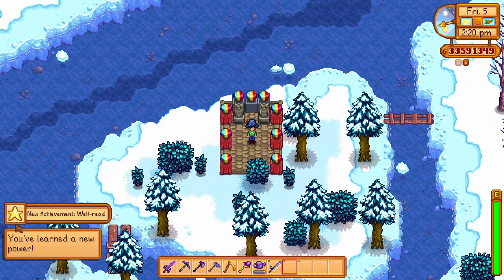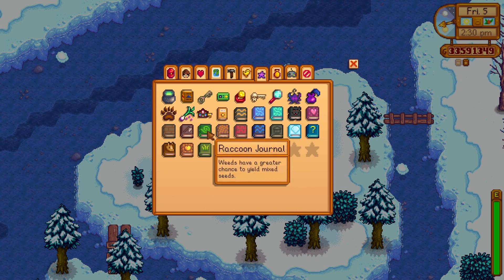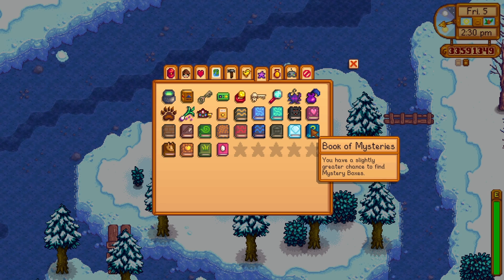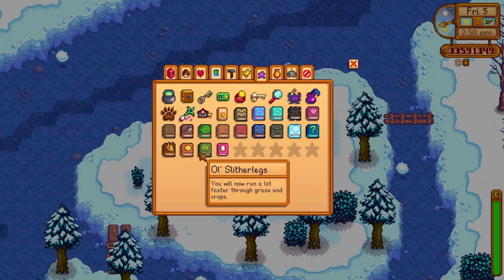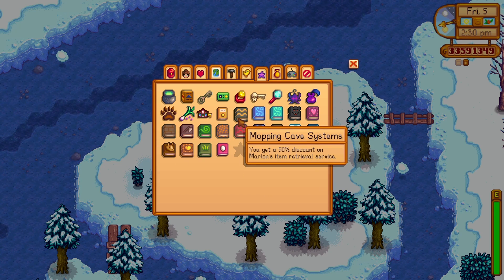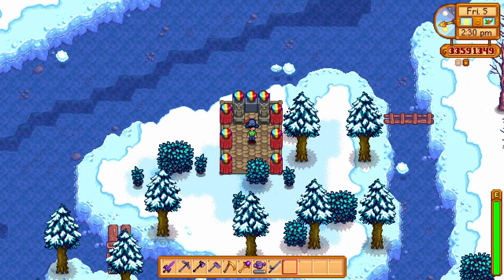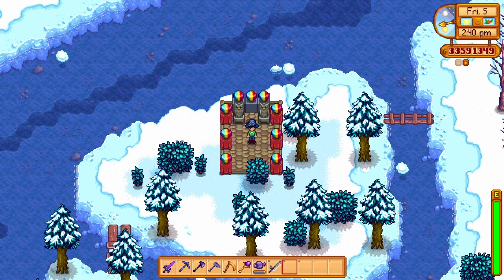And with that, we've gotten the new achievement 'Well Read' and all of the skill books that we can get in the game. That's a really nice addition, and we've boosted our character by a lot with all of the special perks that you unlock. These are quite handy to get in your playthroughs. You should always focus on visiting the bookseller in order to try to get all of the skill books at least. These are all the books and where you can find them in Stardew Valley — I hope this helps you in your playthroughs, and if you enjoyed the video, don't forget to leave a like.